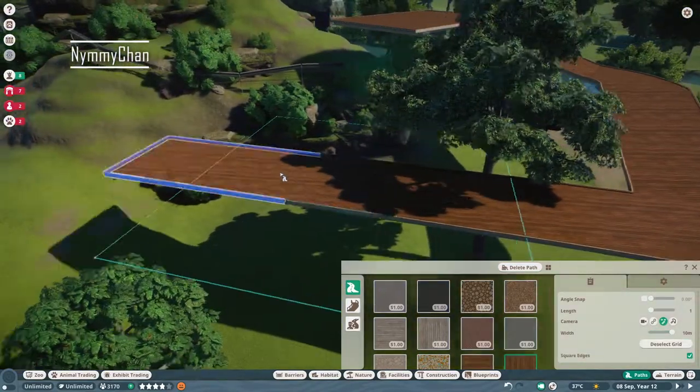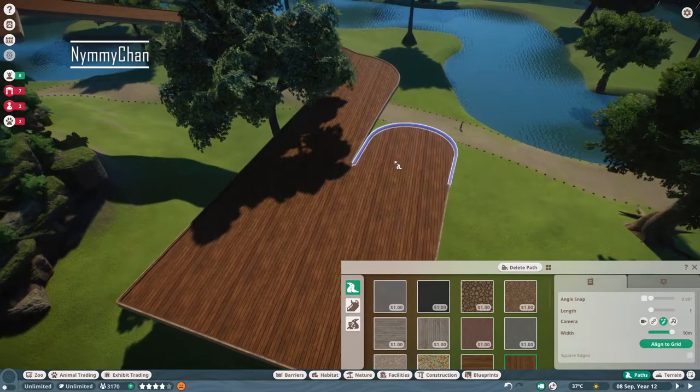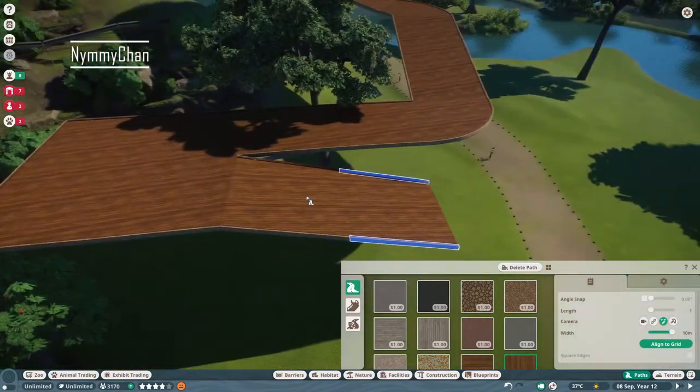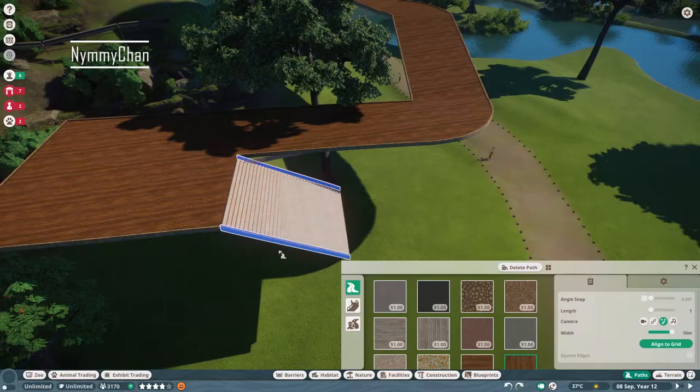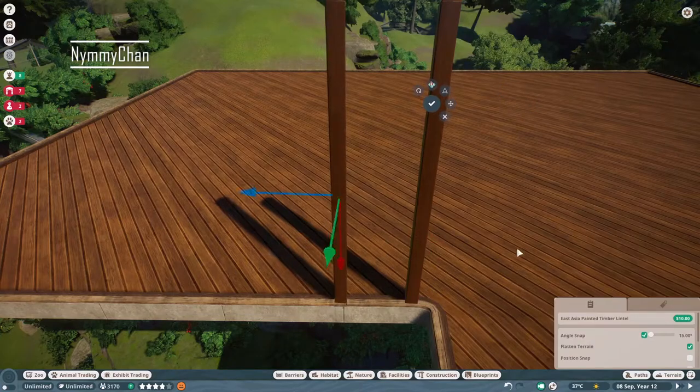Here we are making quite a big viewing space. This viewing area will have multiple levels and will overlook multiple areas. There will be another animal there — I don't know which one yet. If you have an idea, let me know in the comments down below.